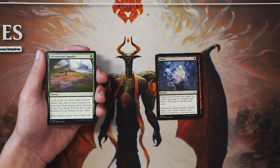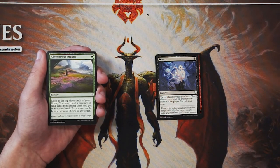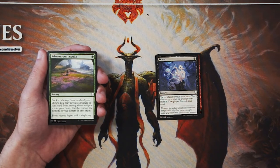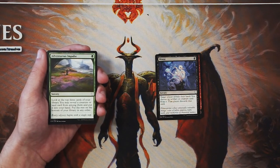Adventurous Impulse is a sorcery for one green. Look at the top three cards of your library, reveal a creature or land card among them, put it in your hand, and put the rest on the bottom of your library. It's good because it's so cheap — only one green mana — meaning you can play this and then play the creature you pull off it. It's similar to card draw but not amazing, and definitely not a first pickable card. If you're in green, definitely not a bad one though.